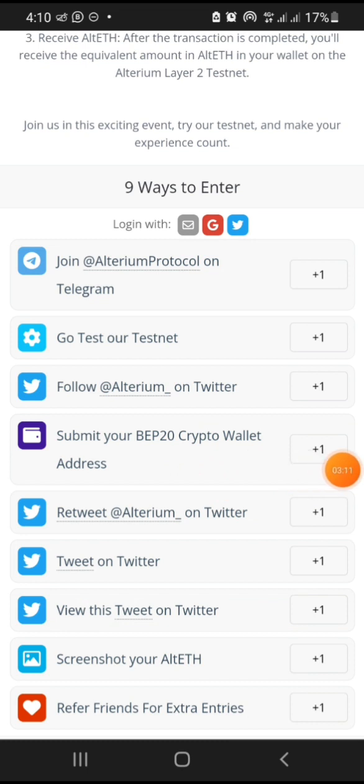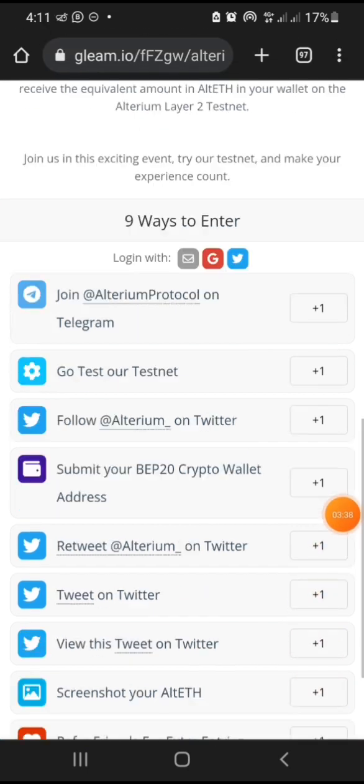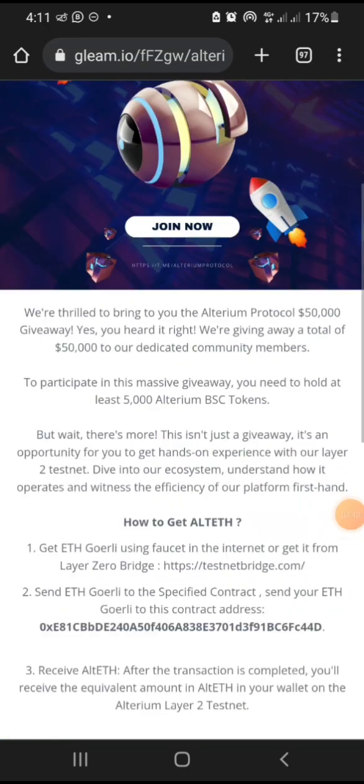Retweet Alterium on Twitter to get one point. Like their tweet on Twitter to also get one point. Screenshot your Alterium activity — you get one point, and you'll need to upload it. Then refer friends for extra points; I think every friend you refer earns you one extra point.